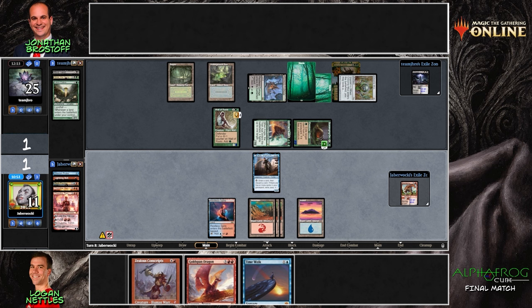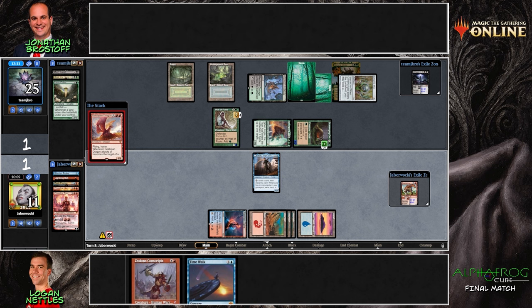I don't know if we can do that because the Restless Cottage can come in and deal quite a bit of damage — we might be priced into chump blocking. Restless Cottage can animate to become a four-four that also makes Food tokens, which further complicates things. Animating the Restless Cottage seems better than just playing the Virtue. Logan is at 11, so both creatures are seven power combined — both need to be blocked if he attacks with all three, because seven and four is 11. Maybe you'll just get a little lucky and find some crazy spell off the top.